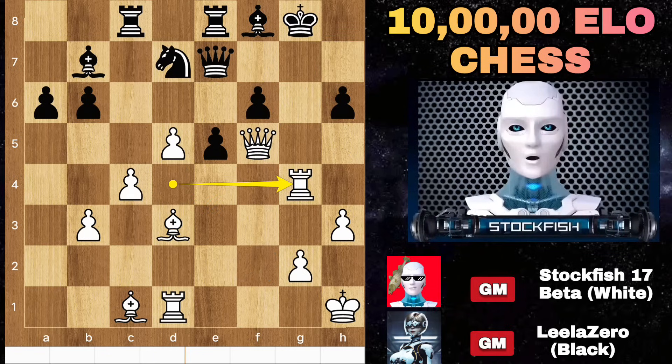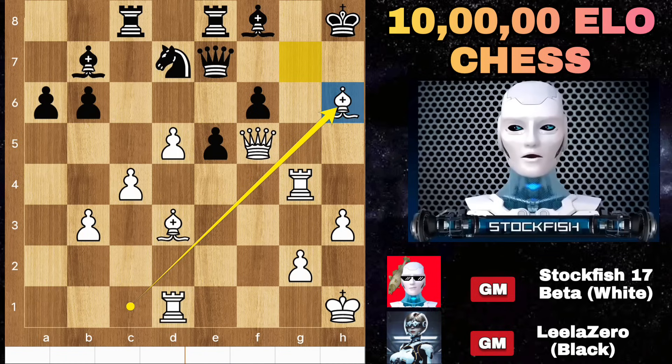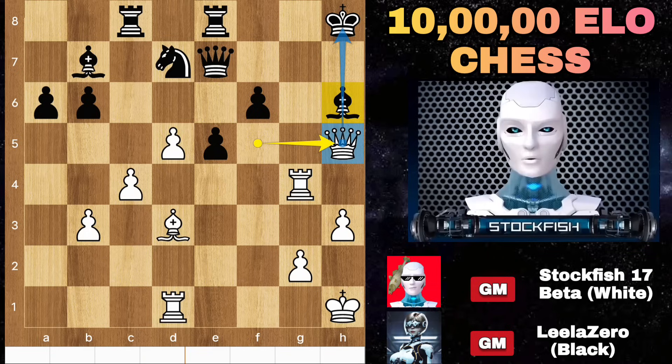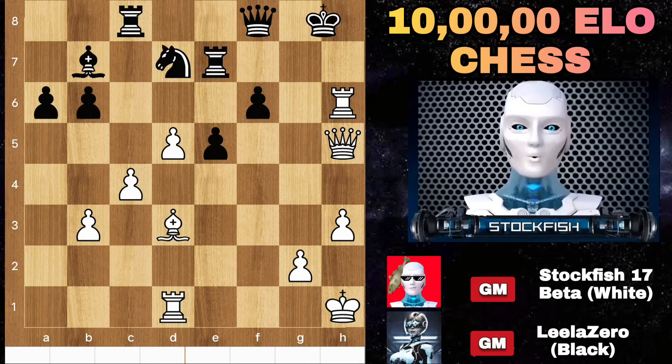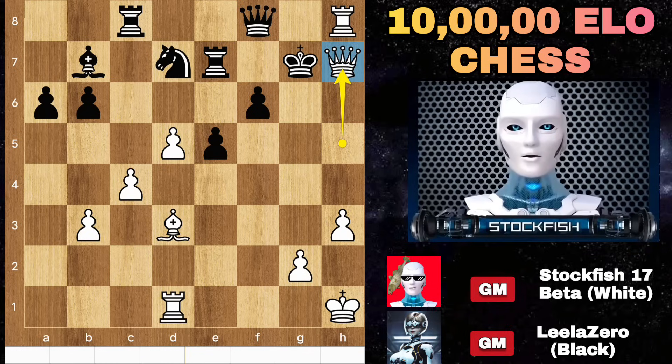F6, rook g4 check, king slides, bishop takes h6 — threatening bishop g7 check. Takes, then queen h7 will be checkmate. So after takes, queen h5 pins the bishop, queen f8, rook g6 to add pressure, rook ups, captured here, rook h8 check, king g7, queen h7 check and mate.